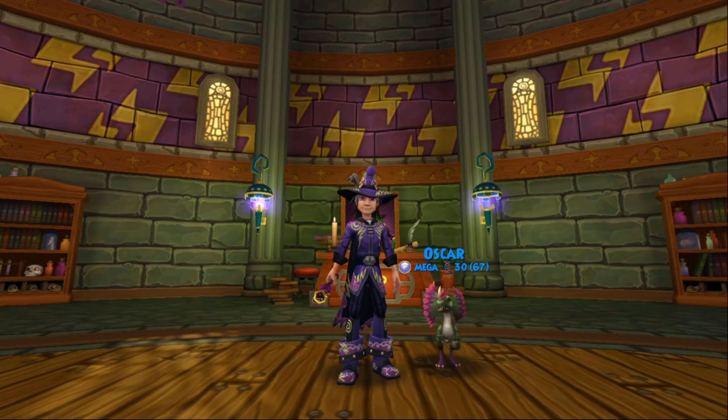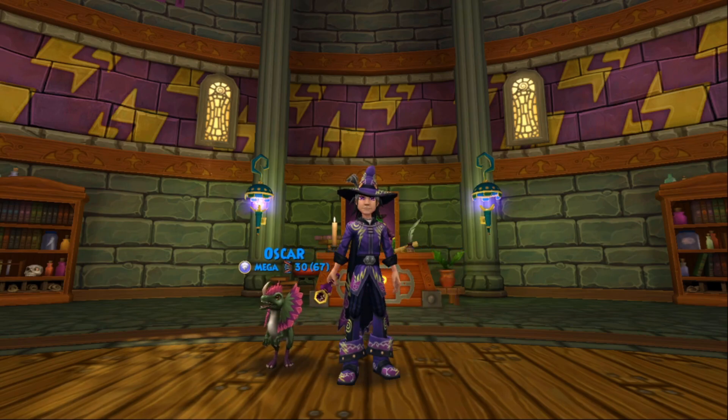Hello everyone, EliteAzix here with another video. Today I'm going to help all of your wizards get unspoken Riz. We're going to go through most of the Storm design gear in the game and where to get it. I'm not going to include all of it because there is quite a bit, but we're going through the most popular ones. There'll be four categories in this video — hat, robes, boots, and wands — with timestamps for your convenience. So without further ado, let's get straight into the hats.